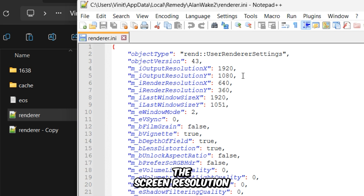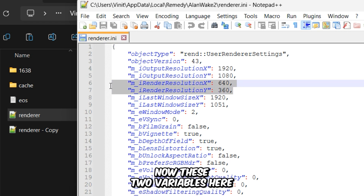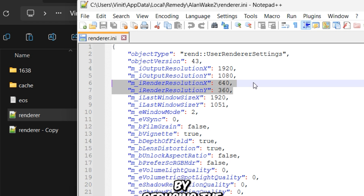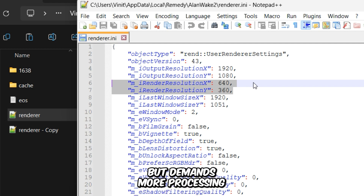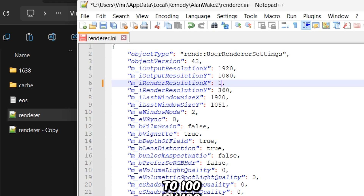Firstly, let's address the screen resolution. You can change it from here, though I won't change it for now, but feel free to go lower if you want to. Now these two variables here control the render resolution of the game. Decreasing render resolution improves performance by reducing the number of pixels rendered, but you have to sacrifice visual quality. Increasing the render resolution enhances visual clarity but demands more processing power, potentially impacting performance. The good news is that the game allows for custom render resolution values, so I'm going to change their values to 100 by 100.